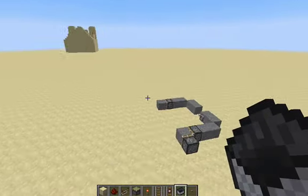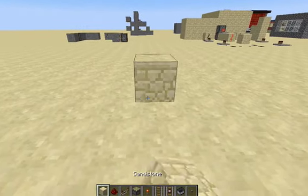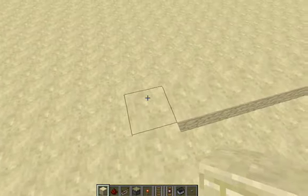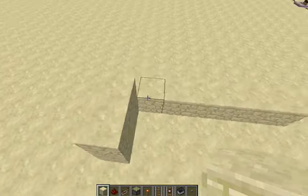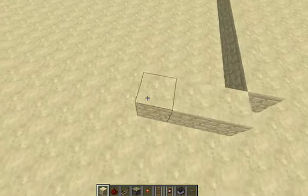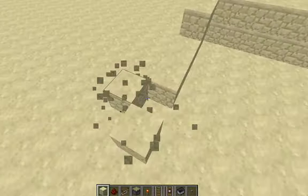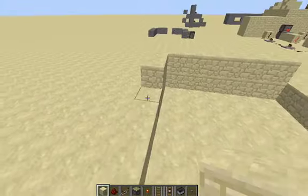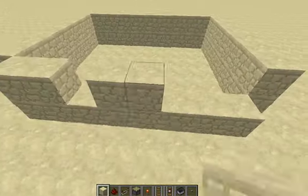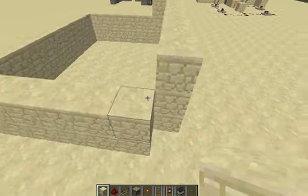Now you're going to build your little box. When you're doing this you want to make sure that there are openings like that — you don't want to put blocks there. I recommend not doing that. I'm not going to make this too big. I'll build one more layer, just so you can't jump over.